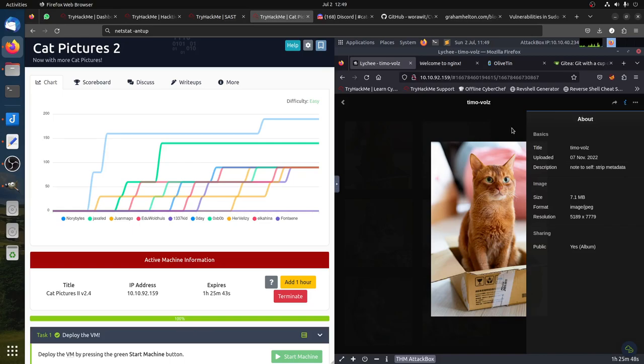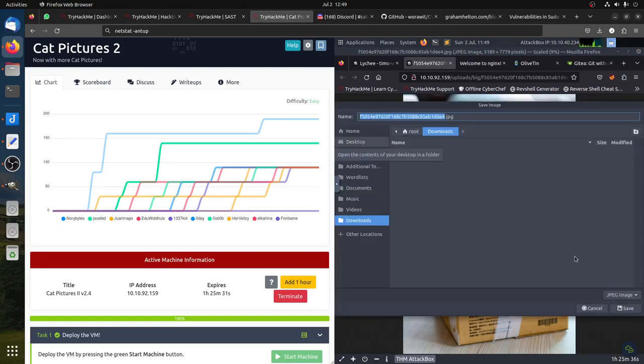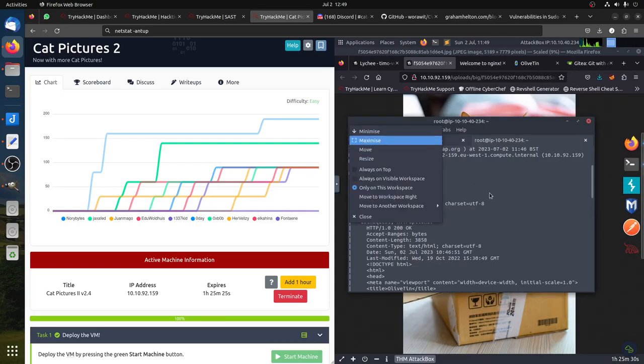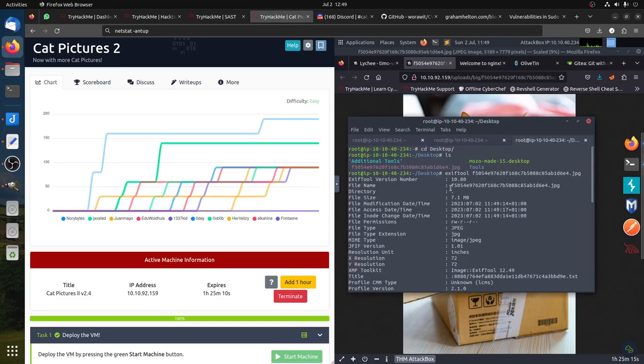When you see that note about stripping metadata, the first thing that comes to mind is ExifTool. So let's try to get the image and save it to the desktop. I really hate this room to be honest. I give ExifTool to the image, go to the metadata, and find the filename, date, and then we find a title that says 'import 8080' — they give us a text file.